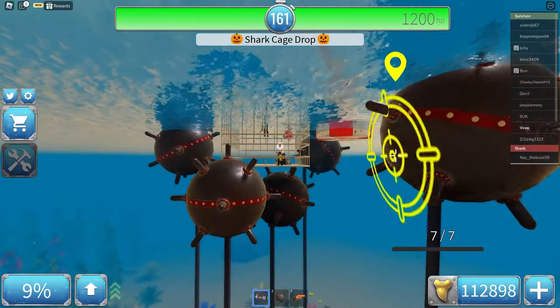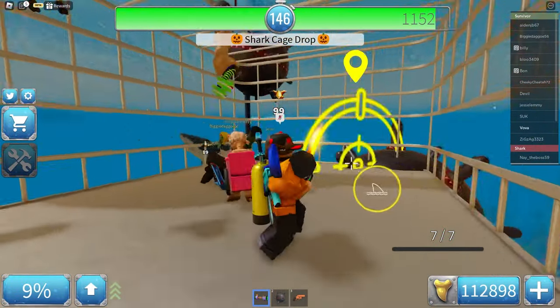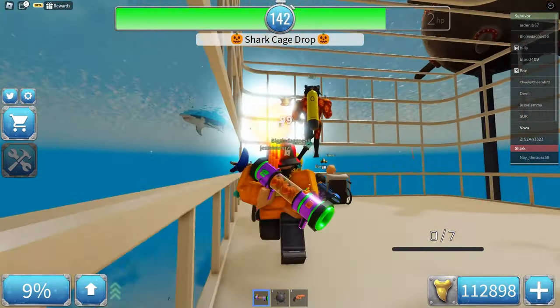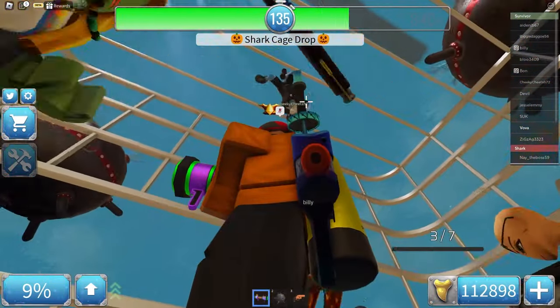Does it drop manually or something? Who's placing all of those mines? Here is the shark. This is a launcher — whoa, that's fast. It shoots really fast. And I cannot use it underwater.